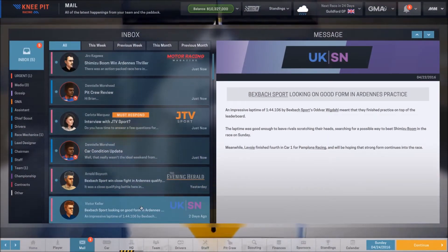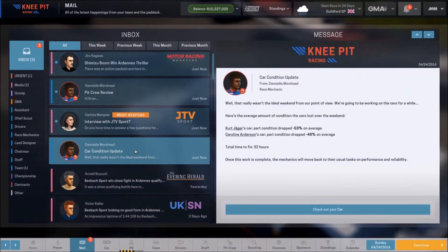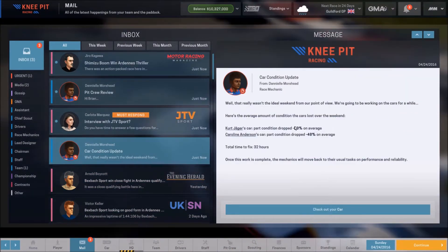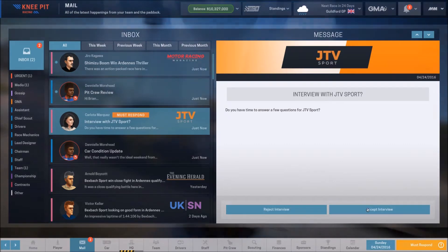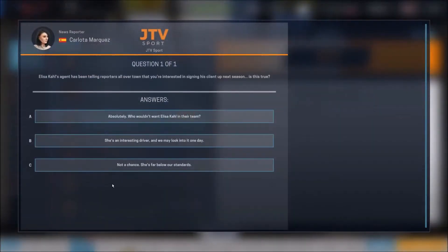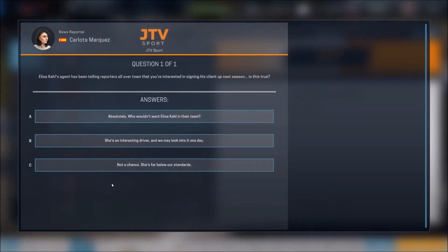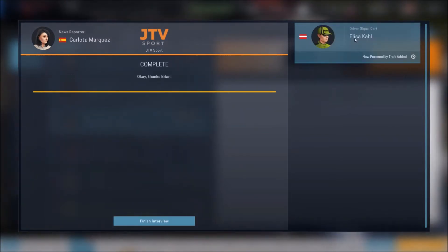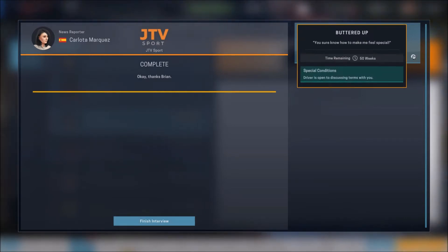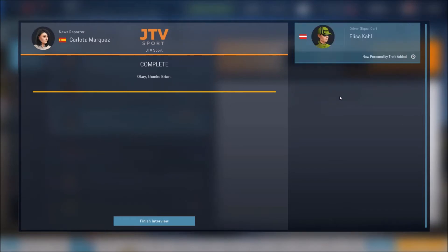Let's work our way through some of these emails, most of which we won't care about. This one we do care about — car condition is right around 50% on average, which gives us something to shoot for with our parts. Now there's a quick interview: Elisa's agent has been telling reporters she's interested in signing. Let's go ahead and answer that, which gives her a new personality trait. It never hurts to have a trait saying she's open to discussing terms with our team.